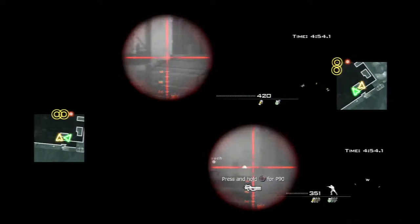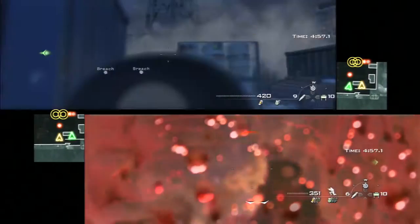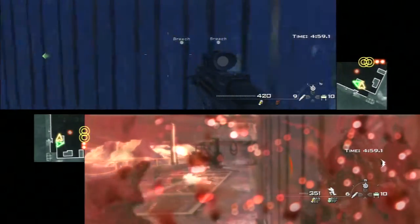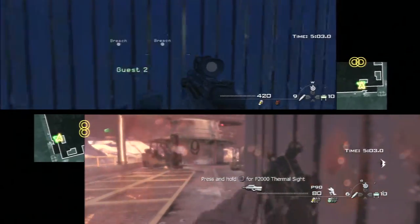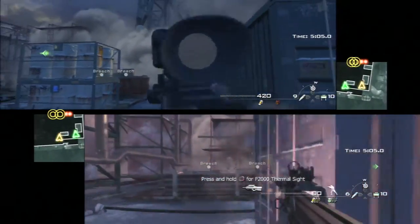Don't go in the open, because shotguns and machine guns make it pretty easy to go down. Use grenades as best as possible, use your cover, flank the enemy, provide cover — just a typical kind of multiplayer scenario.